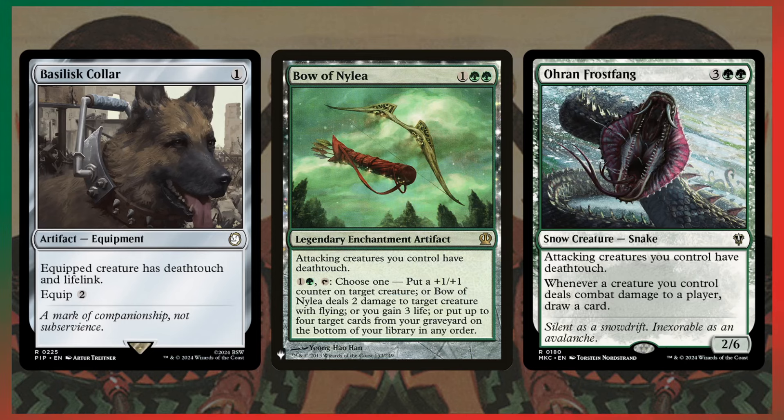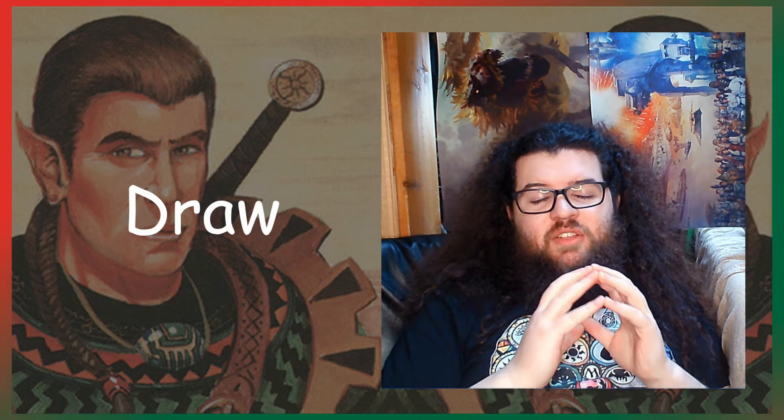Bow of Nylea's alternate effects: you can put a +1/+1 counter on a creature, deal 2 damage to a flying creature, gain 3 life, or put up to 4 cards from your graveyard on the bottom of your library in any order. So if you're playing shuffling effects, you can use Bow of Nylea to recycle removal spells back into your library — play a Fetchland, shuffle it up, and you might find that stuff again later.